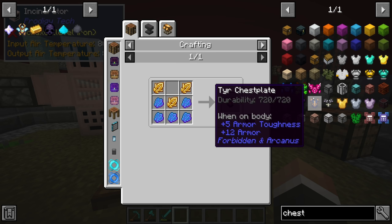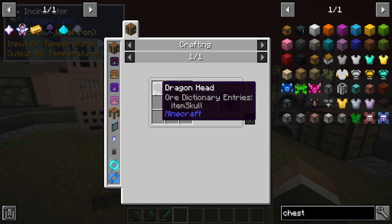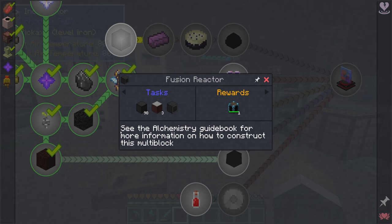This armor gives plus 12 armor and plus 5 armor toughness, and to get it we need quite a few golden dragon scales, which require regular dragon scales from dragon heads found in the end — which is why we have to go through this top quest line. So the fusion reactor is the first thing we're going to make, and it's actually a little bit more difficult than the fission reactor.